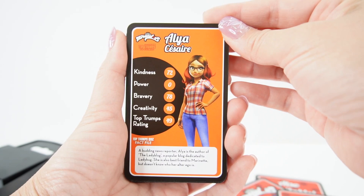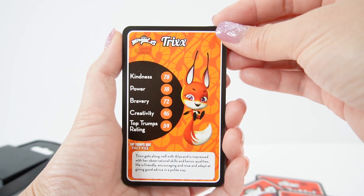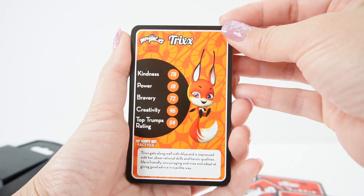Here's Alya. The budding news reporter Alya is the author of The Ladyblog, a popular blog dedicated to Ladybug. She is also best friends with Marinette, but doesn't know who her alter ego is. Here's Trixx. Trixx gets along well with Alya and is impressed with her observational skills and heroic qualities. He is friendly, encouraging and wise, and adept at giving good advice in a polite way.